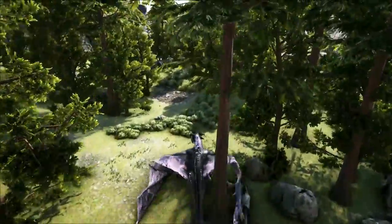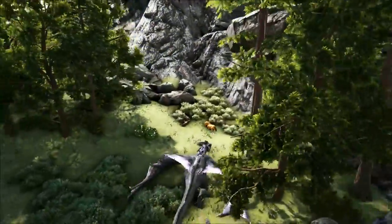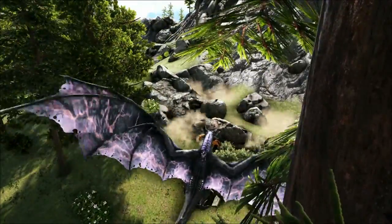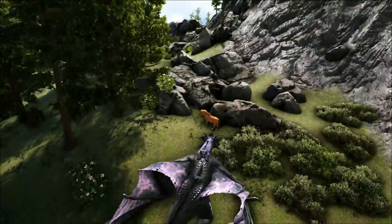The wing flap also knocks back any dinos in the vicinity that you don't want up in your face. For example, there's an Equus over here — we don't like the way he's looking at us, so we'll send him flying away. You can do this with enemy tames as well, however if there's terrain around you, you will get blocked.